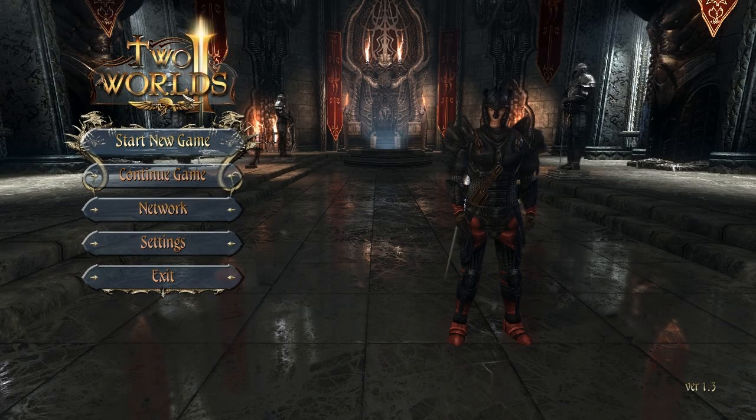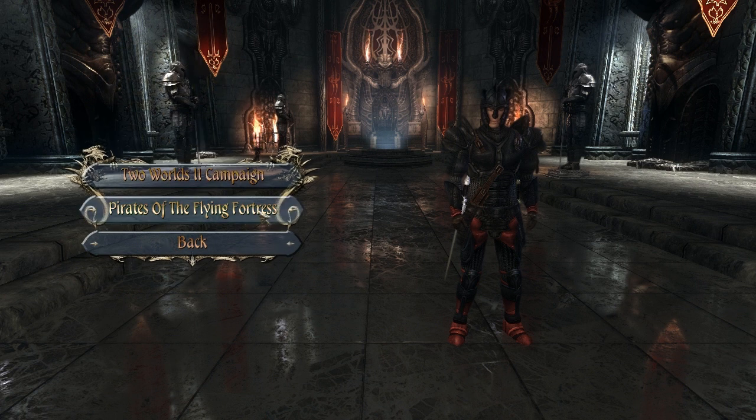Alright guys, here we are back with Two Worlds. So after our six-month hiatus, the downloadable content has come out. It is called — I think it was the Flying Fortress — Pirates of the Flying Fortress. That's what it is.